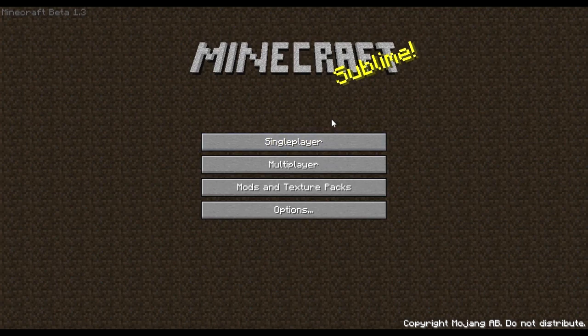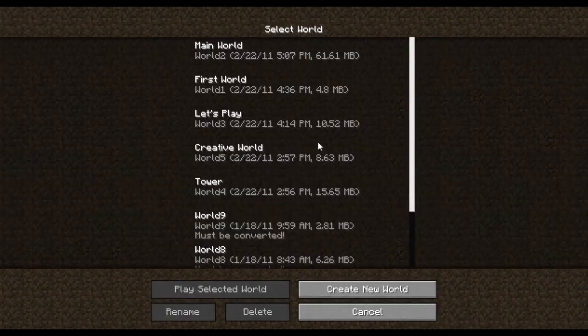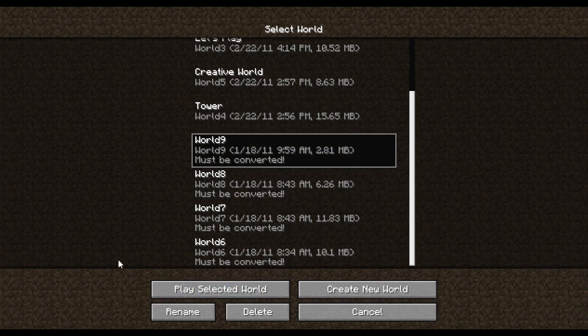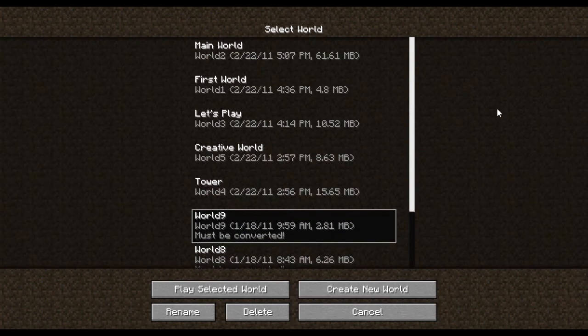The next change is a new save file format. As you can see going in here, you now have a scroll wheel and you can have multiple worlds — a lot more than five. I'm not sure if there's a limit now; I think it may be infinite, like as many worlds as will fit on your hard drive. These old worlds down here say 'must be converted.' Your old worlds are fine — you just select them and play the old world for the first time and it will automatically convert as it's loading up. The new save file format is supposed to load the world seven times faster.